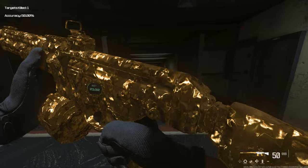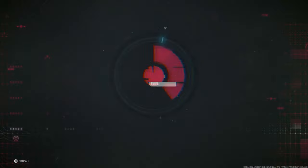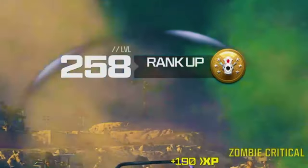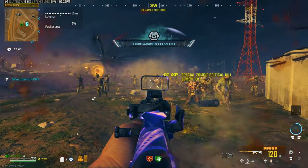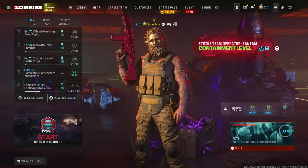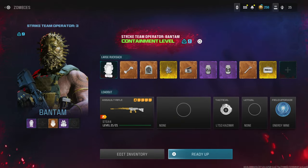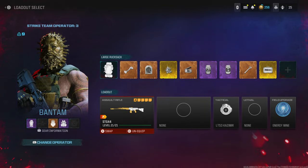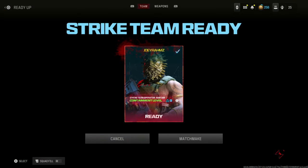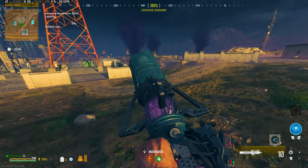This is how you can unlock any prestige camo in Modern Warfare 3 right now if you've got zombies — it's literally insane. I got almost 70,000 XP in half an hour of zombies. Come over to zombies, take off squad fill, and start a match. Bring the weapon you want to level up and the best gear you can afford. I'll show you two methods: one with the Scorcher, which gives way better XP, and one without the Scorcher, which still gives good XP.